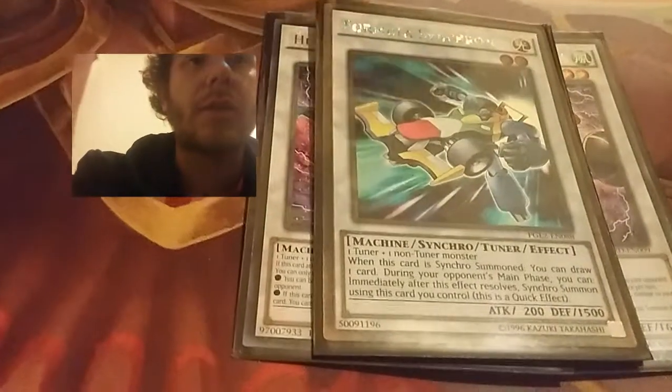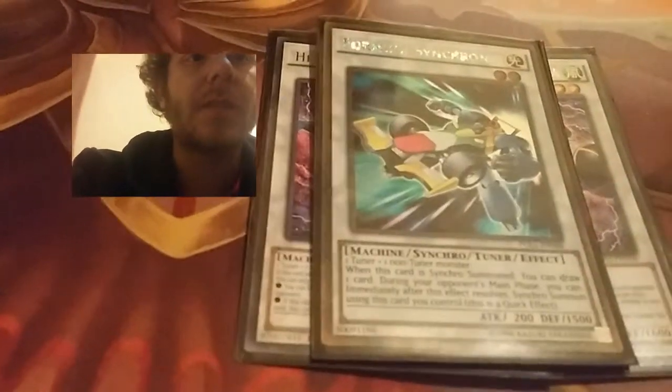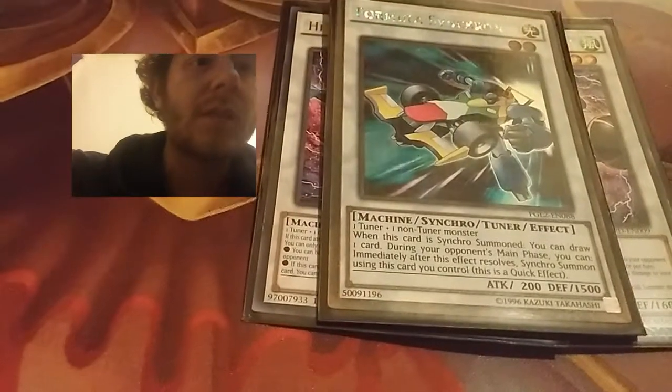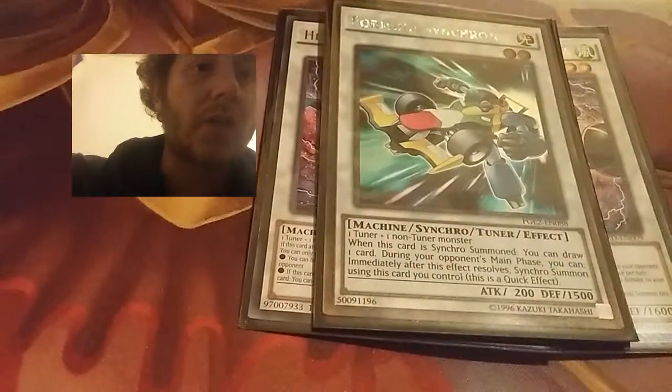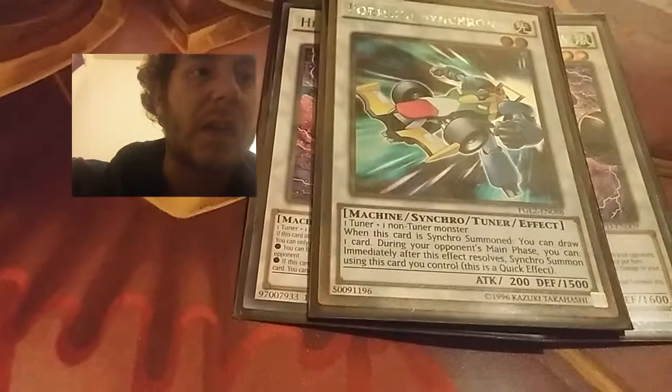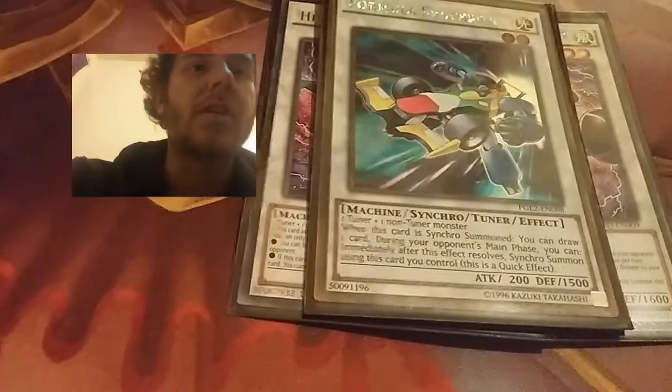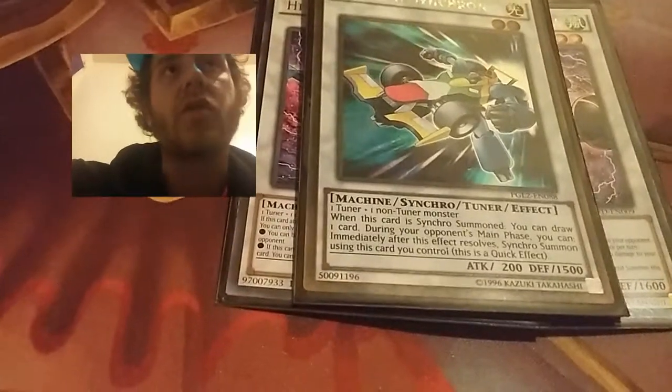Next card is Formula Synchron. I really like Formula Synchron because it's a Synchro Tuner. When it's Synchro Summoned, I can draw one card — so again, draw power — and then during my opponent's main phase, I can immediately, after this effect resolves, Synchro Summon using this card that I control.